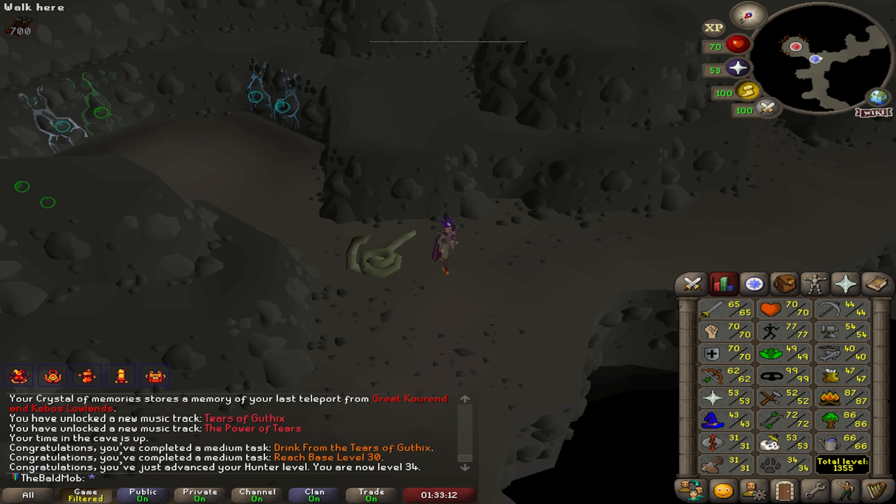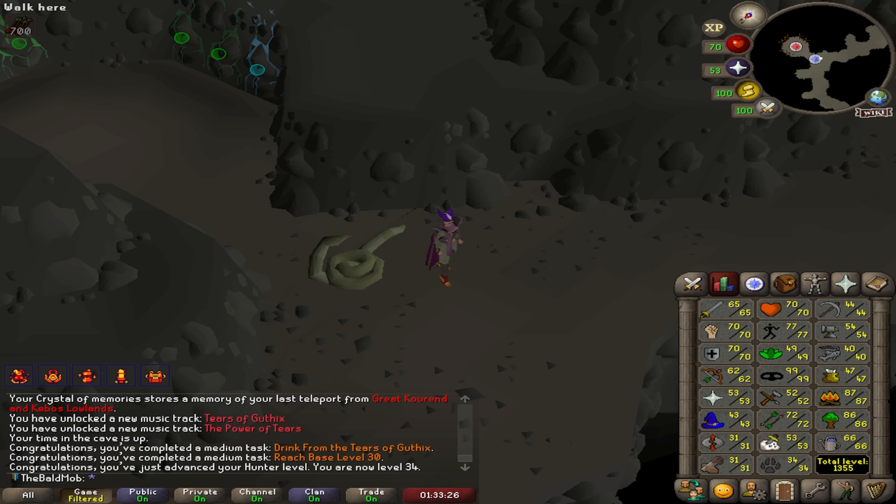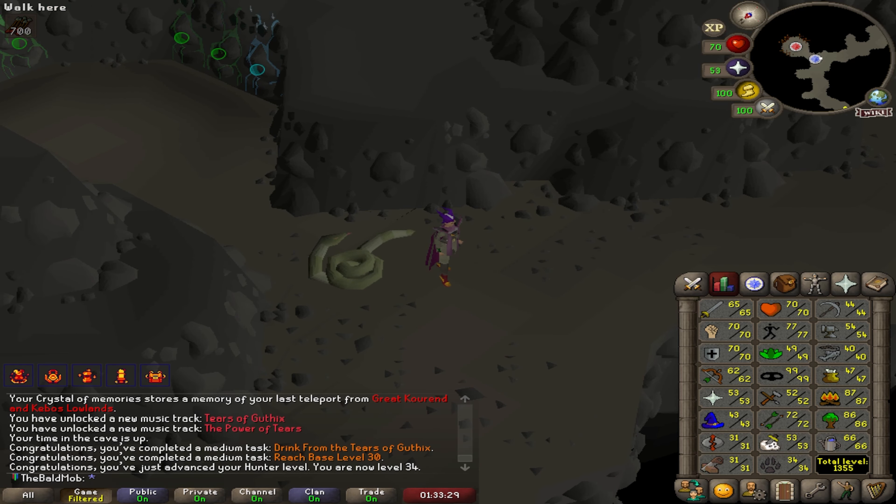I did my first Tears of Guthix run and admittedly it was a little bit late — I should have done this yesterday. I got two medium tasks: one for drinking from the Tears of Guthix, and one for reaching a base level of 30. That brought my hunter up from 25 to 34. You can only do this a couple of times during the league since you can only do it once a week, but it is pretty beneficial.